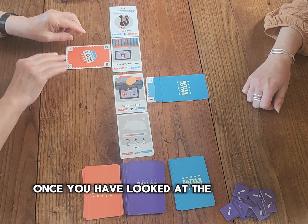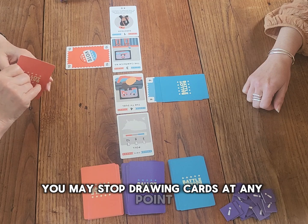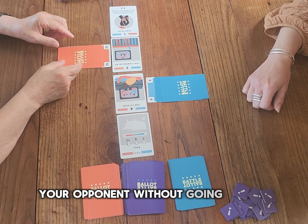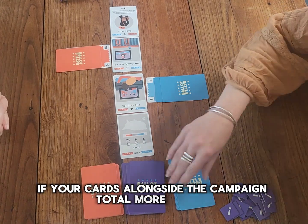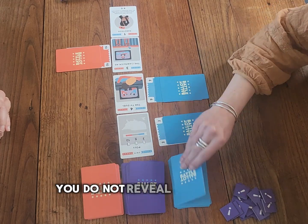Once you have looked at a card, you must play it. You may stop drawing cards at any point. You are usually aiming to achieve a higher total than your opponent without going over 21. If your cards alongside the campaign total more than 21, you must stop drawing cards. You do not reveal this to your opponent.